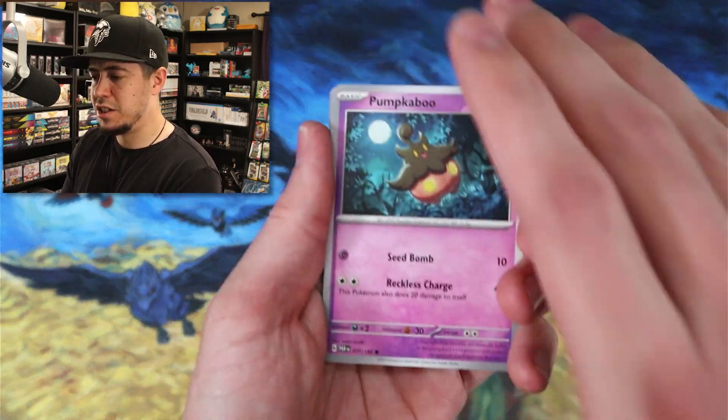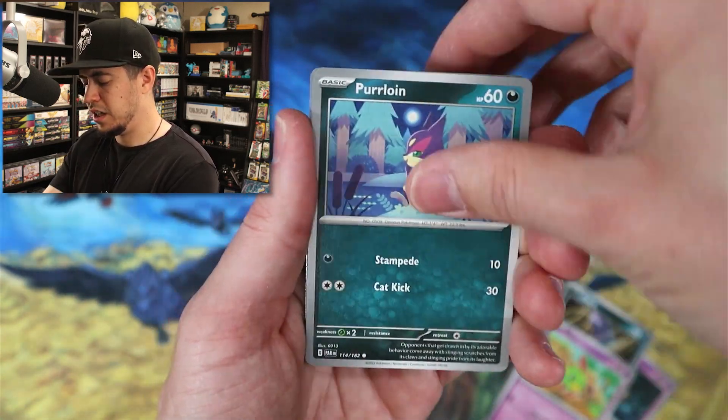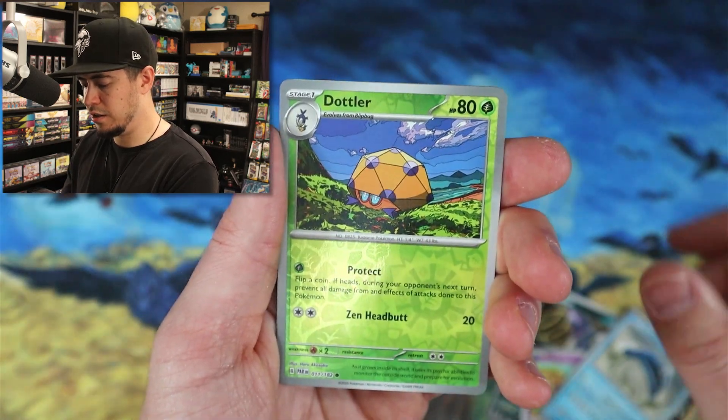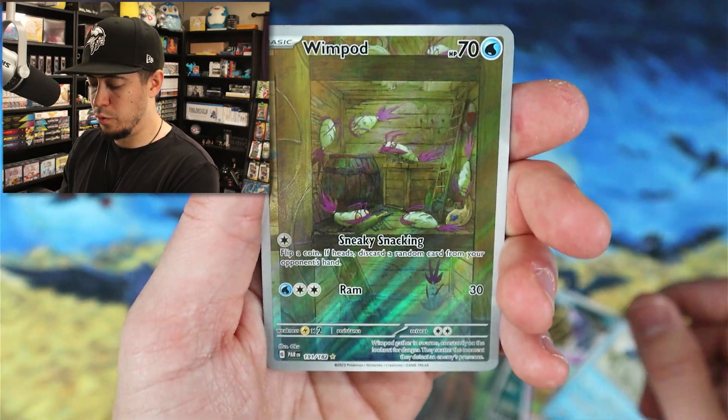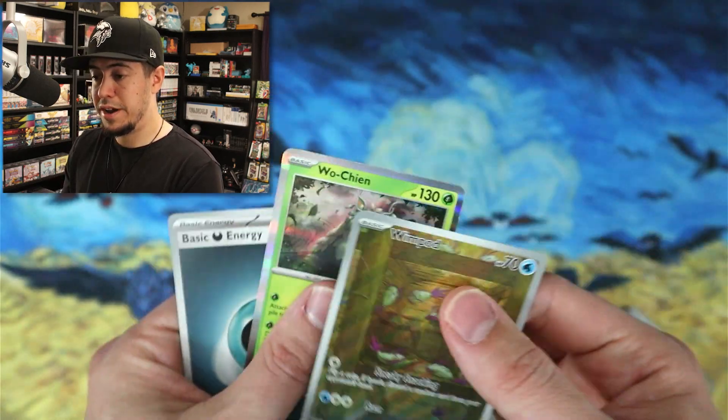I think we did pretty solid on the first ETB — maybe this one we can knock it out even better. Mela, that thing, Dondozo reverse — we got a Wimpod illustrator art, and no double banger.